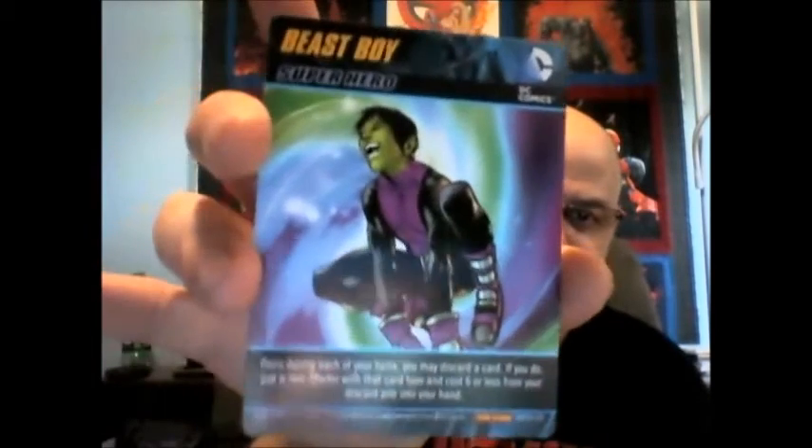I covered this at about the same level when I reviewed DC Deck Building: Forever Evil, which was a lot of fun. Now, this is the fourth main iteration of the game and it focuses on the Teen Titans. In this game everybody gets a superhero character with their own special ability. In this case with the Teen Titans you've got Beast Boy, Red Robin, Starfire, Wonder Girl, Blue Beetle, Superboy, and Raven.